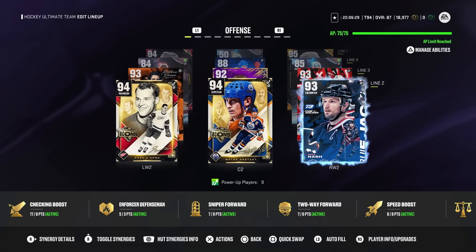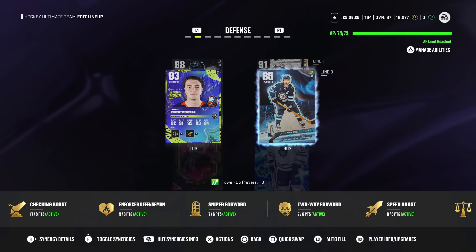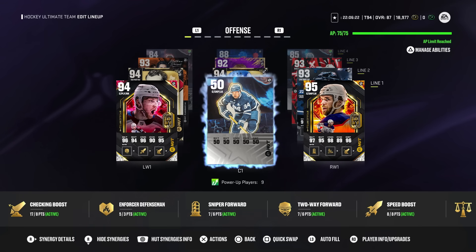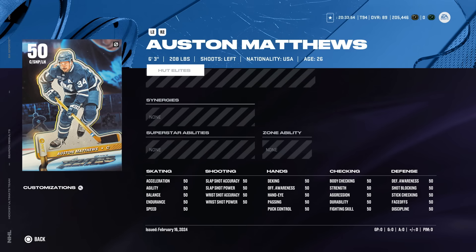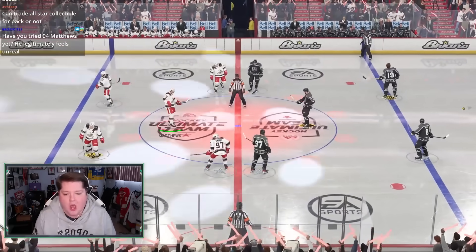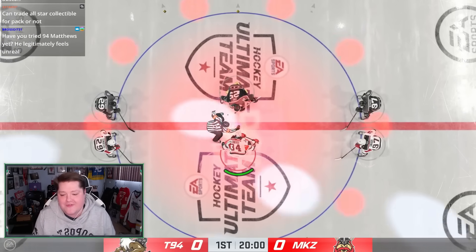I have a strong feeling that Matthews is going to be considerably worse than those two cards. Here's a look at the rest of the squad that we'll be using today. I'm not going to be showing full games or anything like that — we are showing off this Austin Matthews. He doesn't even have a synergy. There he is — Austin Matthews on the ice for the first time.